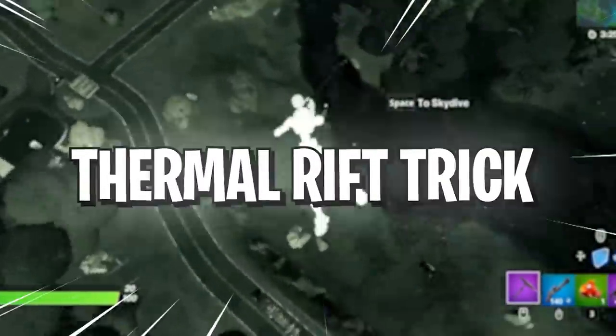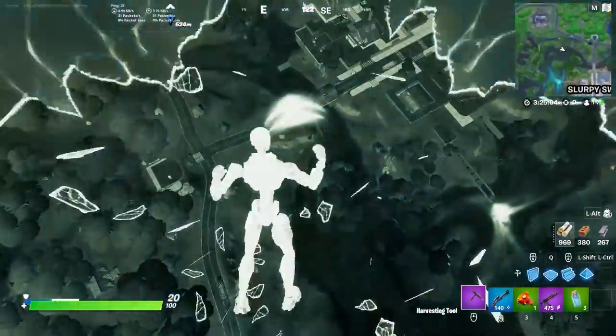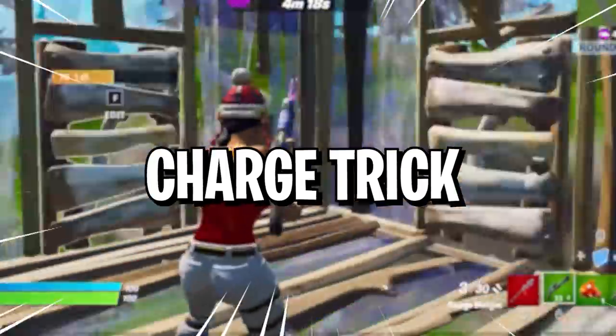It's almost as impressive as the thermal rift trick. If you want to find players quickly around the island — maybe you're going for a high kill game — you'll love this trick. If you combo a rift fish and a thermal fish, you can get insane vision in the sky. It lets you see so much — look at all the people down here. You might as well learn it alongside the charge trick.